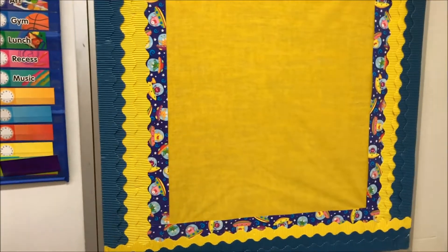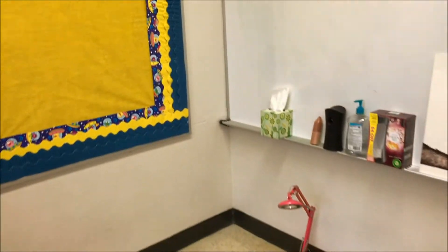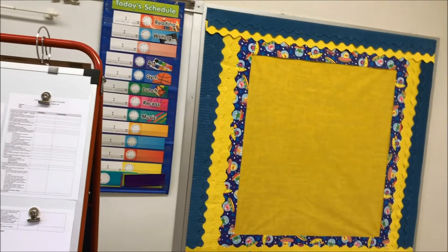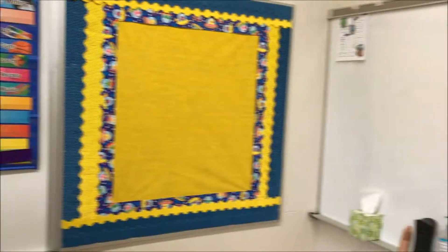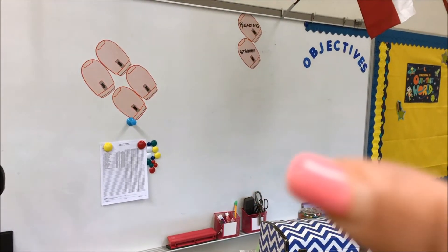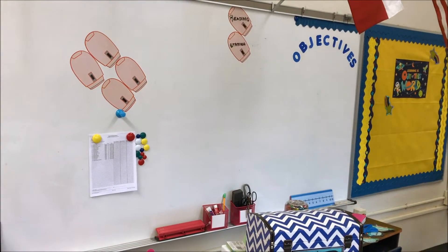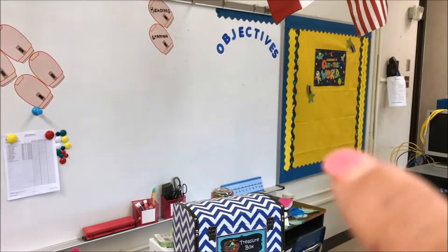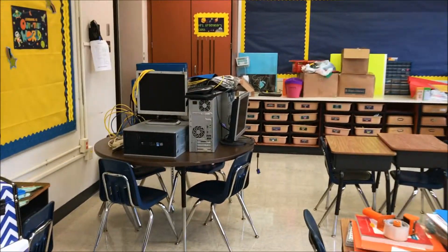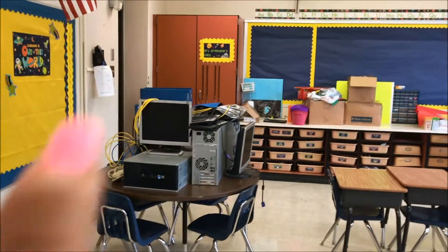I finished this one yesterday and I'm hoping my teacher desk will be here soon, so maybe I'll do an 'about me' or teacher bulletin board here. I'm going to put my reading stamina chart right there, and the objectives are up. I took the spaceships out so I can put the students' names on them since I have my list. This is a computer desk table and over there are my hall passes.